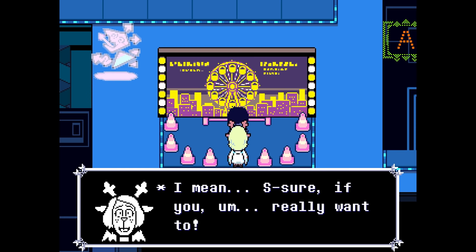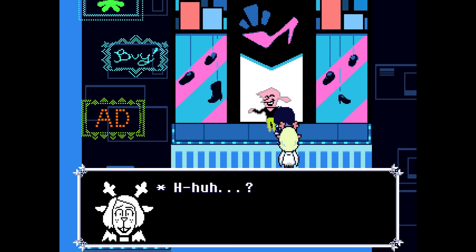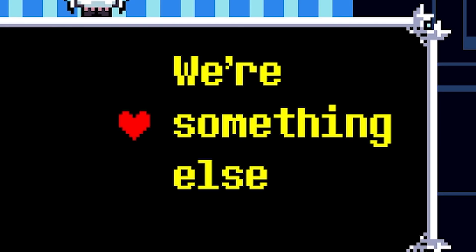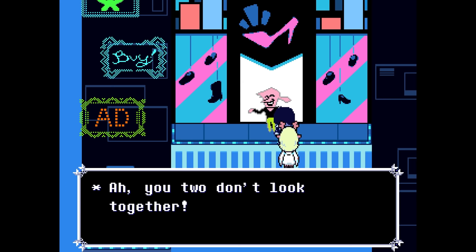Next, walk over to the shoe store vendor and strike up a conversation. The vendor offers the duo some dating shoes. Noelle is quick to clarify that herself and Chris are just good friends. The salesman asks Chris if this is true, and at this point we must select the dialogue option 'We're something else.' Once again, Noelle grows confused and worried. Then, as we begin to walk away, the music fades down and the vendor presents us with a mysterious offer.